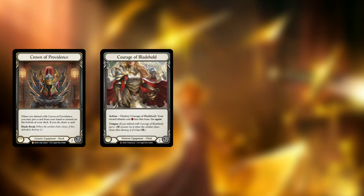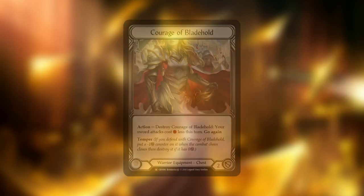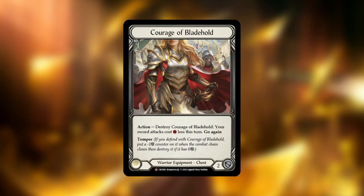Dorinthia's core equipment is Crown of Providence, Courage of Blade Hold, Rayforge Braces, Refraction Bolters, and most importantly, Dawnblade. Courage of Blade Hold is a very powerful piece of equipment. On top of being able to block for two, it also makes your Dawnblade attacks cost zero for an entire turn, allowing you to use your resources on key cards instead. Some of the strongest turns can be done when using this piece of equipment.